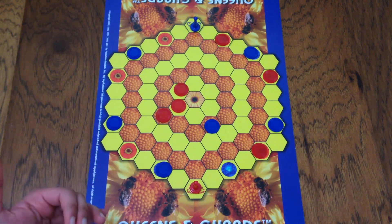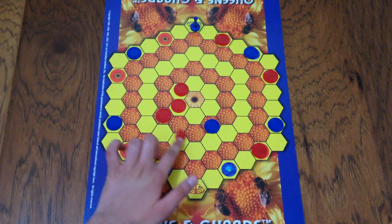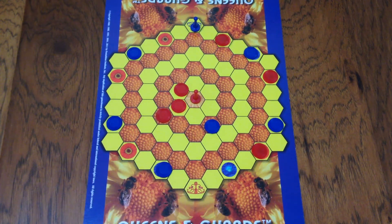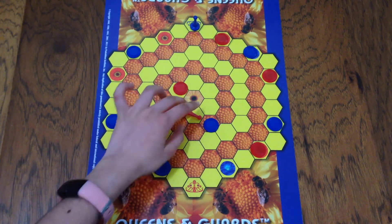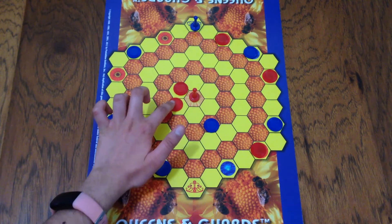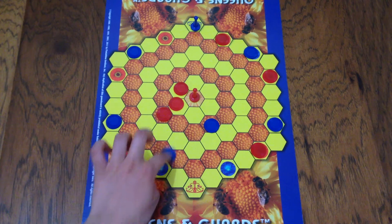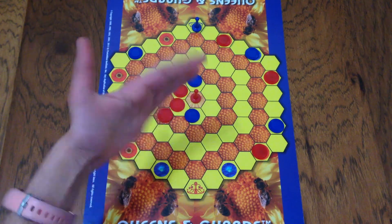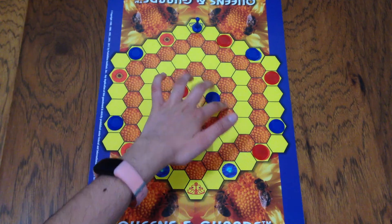One way that I suggest moving your pieces forward is don't move the queen all the way in. I know that sounds weird, but at first keep it here so it can still move around. Because the minute you push it in, there's no going back, and someone can easily kick it out. You have nowhere to move if you see that they're about to trap the queen.